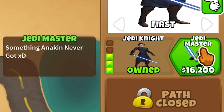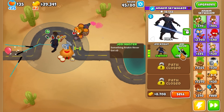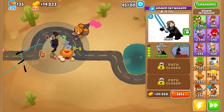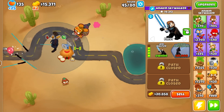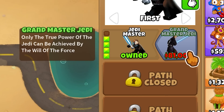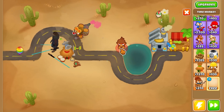So the next upgrade is Jedi Master - something Anakin never got. It's like an X-D face. Anakin Skywalker never got Jedi Master. Now he attacks so fast. He's crazy. The T5 is $81,000 - only the true power of the Jedi can be achieved by the will of the Force. That's actually a very good quote. I mean, it's only round 48.